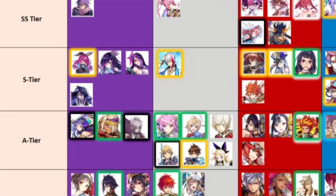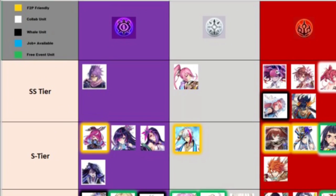We'll go with the dark units first. In SS tier, we have Kudenstein. If you get him up to job three, he has very high attack and a spear range. His leader skill is one of the top tier leader skills for dark units, which is a 50% physical attack leader skill. He can do massive amounts of damage with a charge up and pretty good range as well.